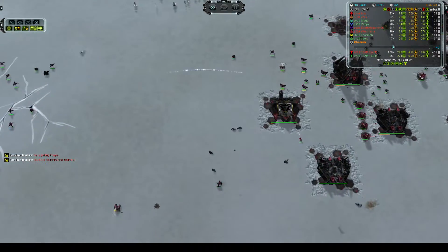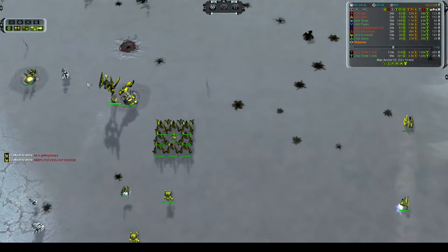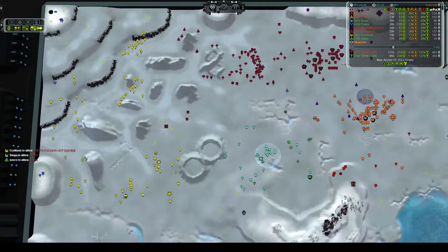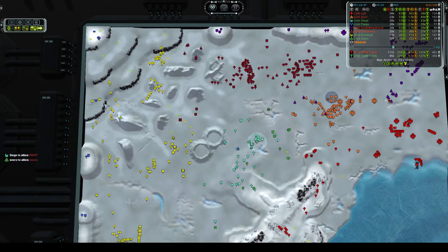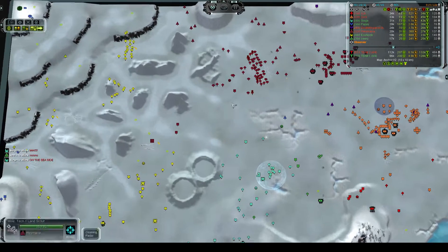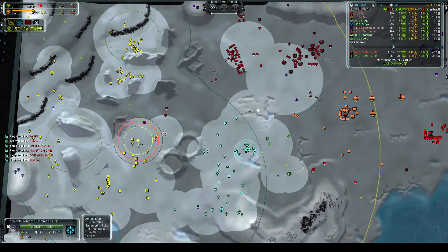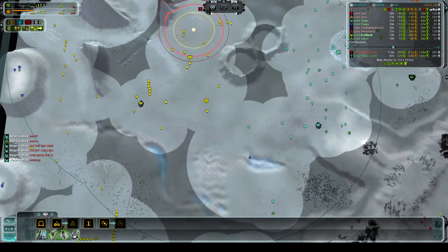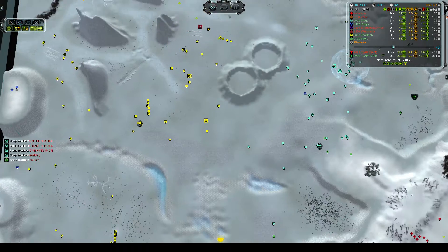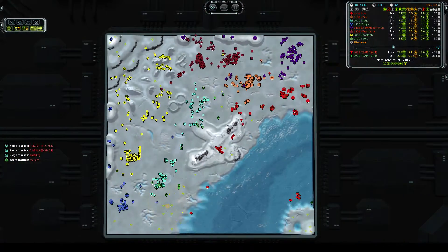Is that a TAC missile? It might actually have been a TAC on his commander. No, he doesn't have a backpack — so where did that TAC missile come from? It was a Seraphim TAC missile, too far to be a mobile missile launcher. It looks like Ekonu got T2 on his commander, so he's going to be able to build T2 point defense, TAC missiles, and TAC defense on that commander.